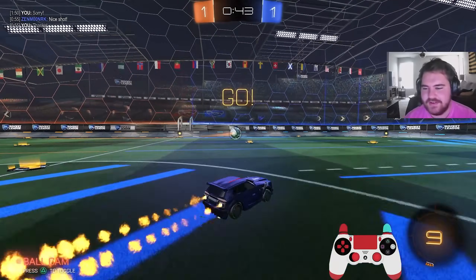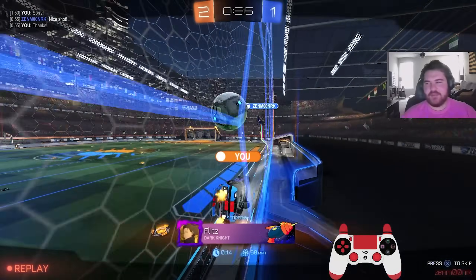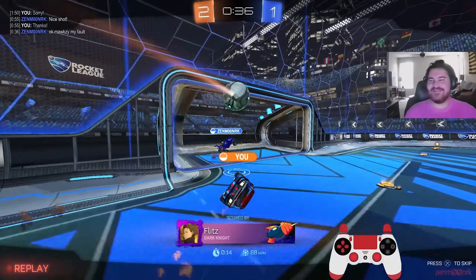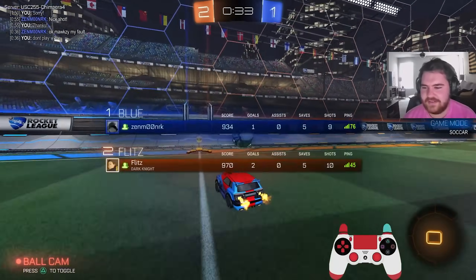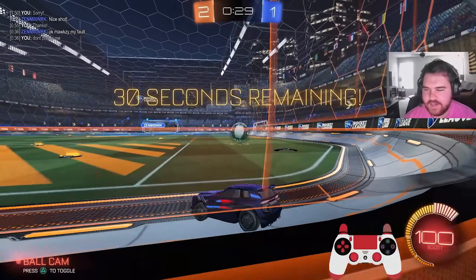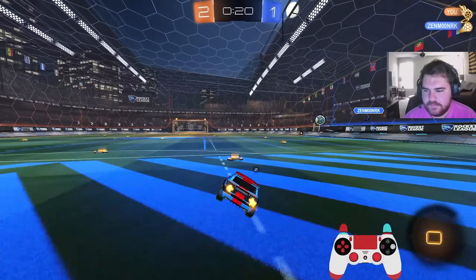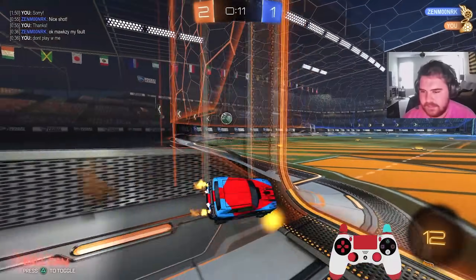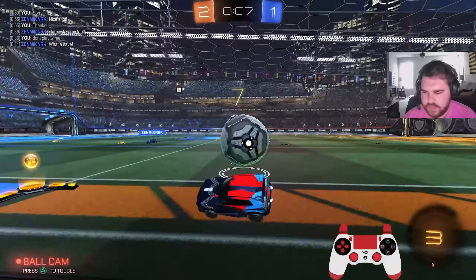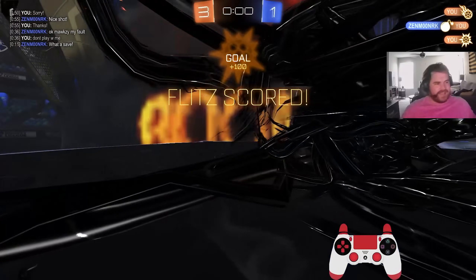I'm going to air dribble pump him for the final goal - show him how you should really play the game. He's playing that street ball crap, we play real Rocket League. I just picked that ball mad fast - look at how much freaking speed I got on this. Don't play with me, Zen Moon RK. This is my territory, we're done with that street ball crap. Come here boy. Blocked. Rejected. There we go - nice little victory for the kid.